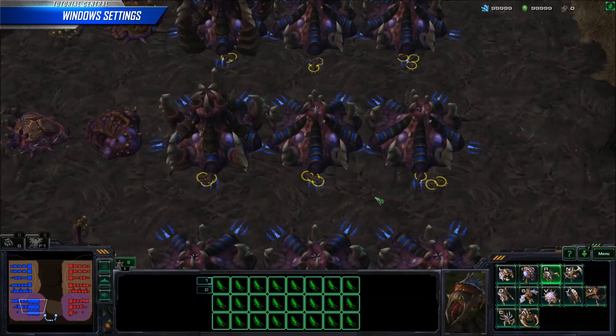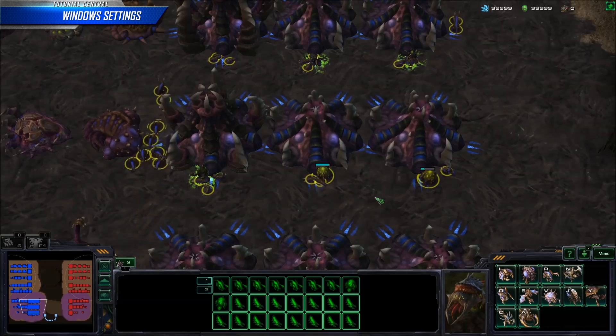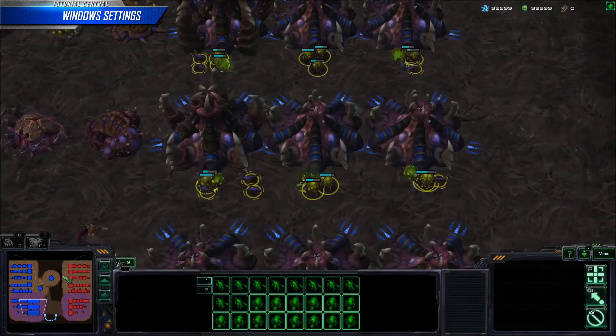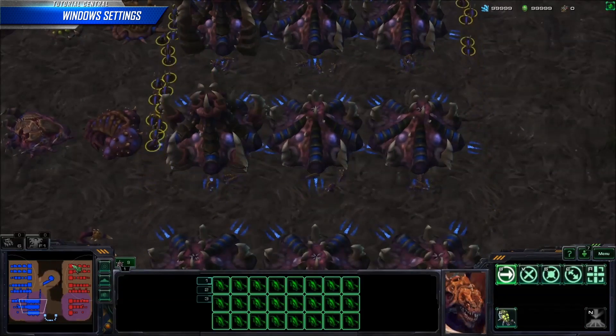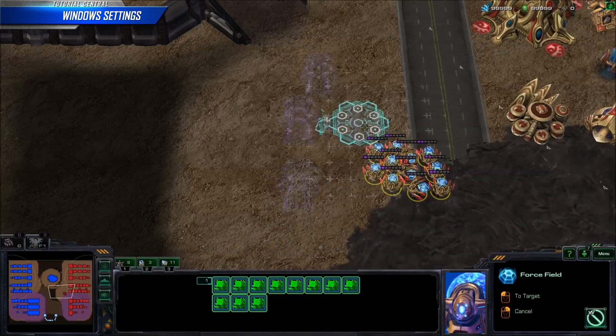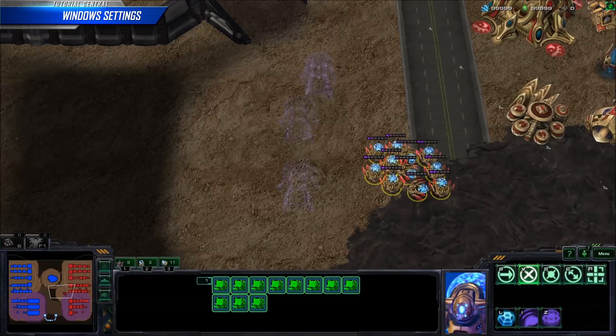Here we see Zergling production with a slow repeat rate compared to a fast repeat rate. In both examples the key is held down for the duration. With a fast rate, it takes significantly less time to spend all the larvae, which gives you more time to do more important and enjoyable things. Here we see force fields being cast with a long and short repeat delay. The short delay allows the player to place the second force field very quickly when compared to the long.